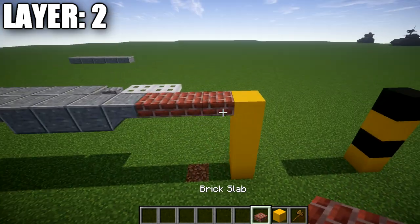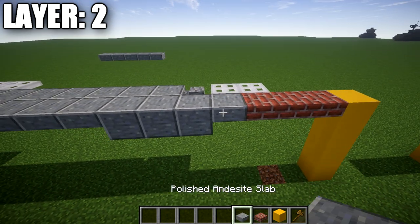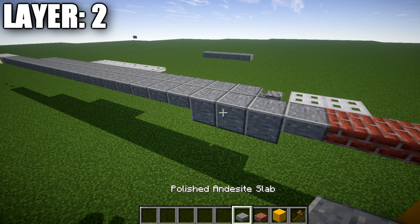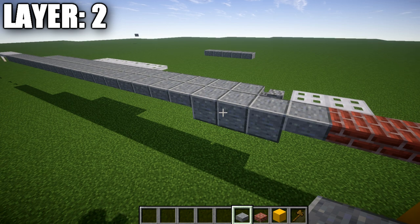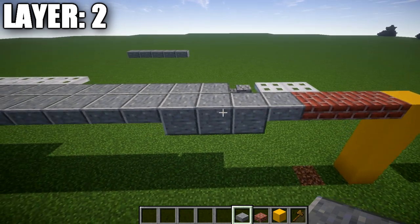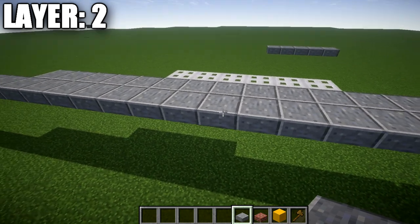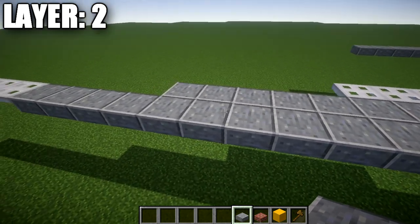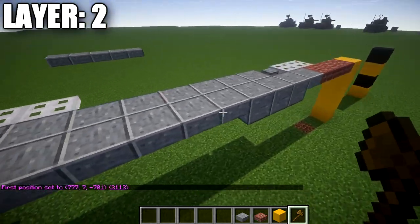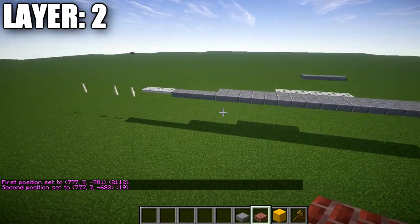To get started, place down a row of three brick top slabs followed by a polished danesite top slab. You can also use stone for the fuselage, but it doesn't have as metallic a color as polished danesite. After that polished danesite top slab, place down a row of three polished danesite blocks, followed by 19 polished danesite top slabs back. Double-check the count — it's 19 polished danesite top slabs back from that polished danesite full block.